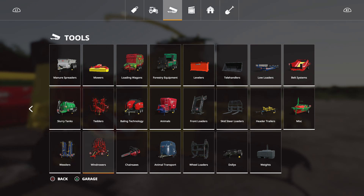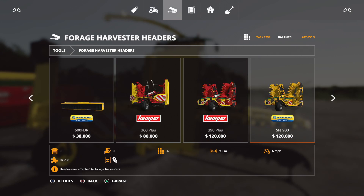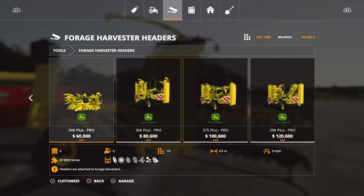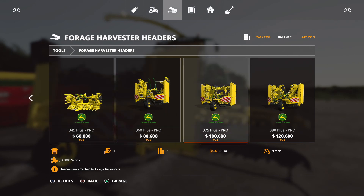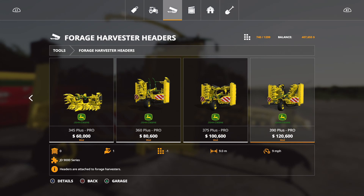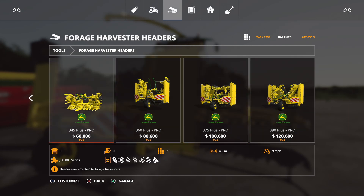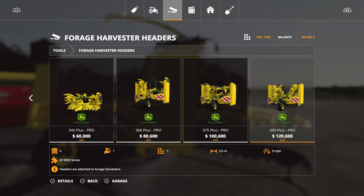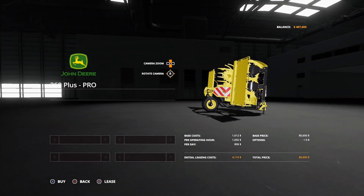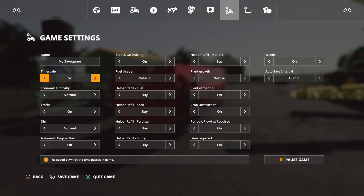The headers go under Forage Harvest Headers. At the end you get four options: 345 Plus Pro, 360 Plus Pro, 375 Plus Pro, and 390 Plus Pro — depends on horsepower. The biggest is 9 meters, then 7.5, 6 meters, and 4.5 meters. You can't change the color on those. Looks really good — I cannot wait to use this.